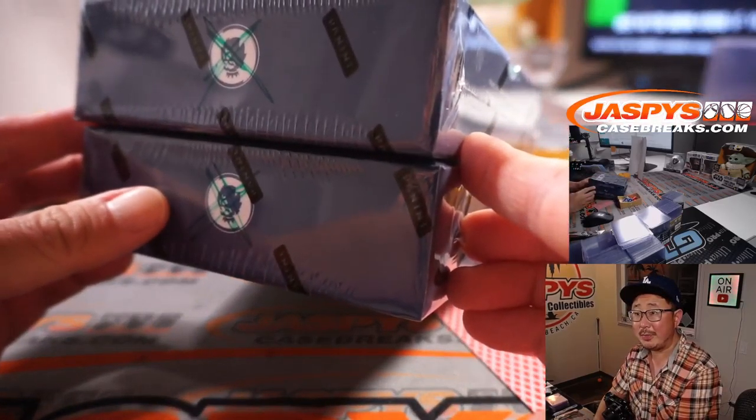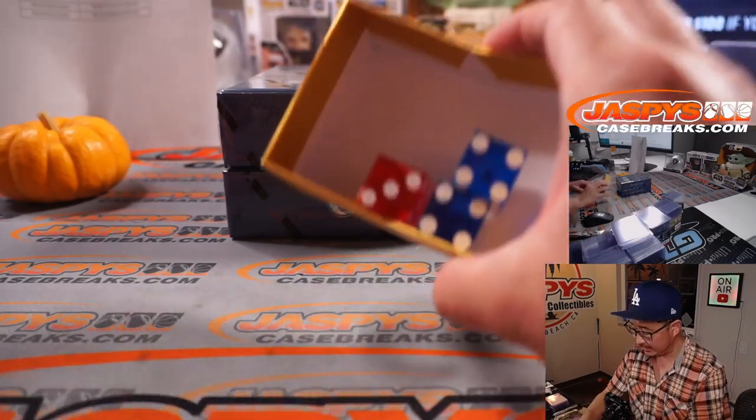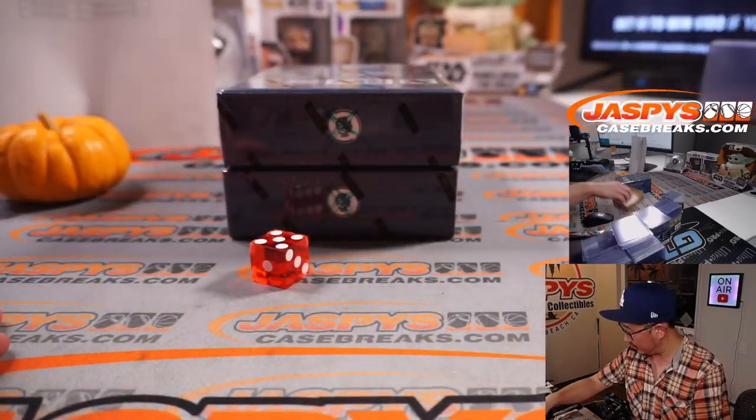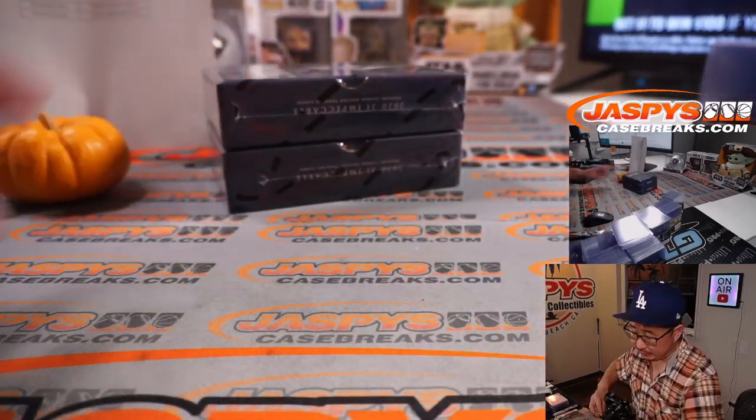So remember I marked those green X's right there on the boxes, so we know they're from the same case. Let's use that Liverpool red — one, two, three for the top box, four, five, six for the bottom box.